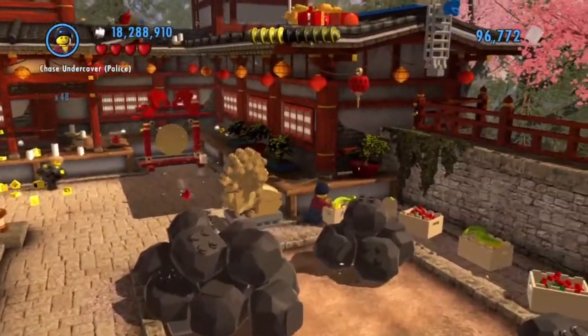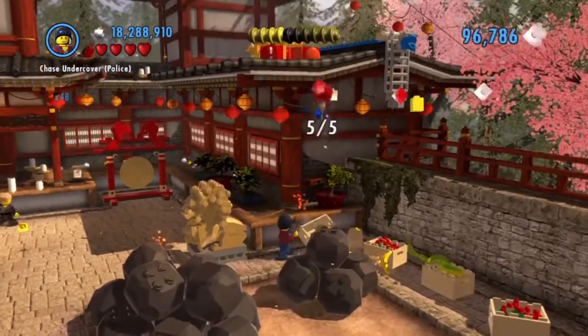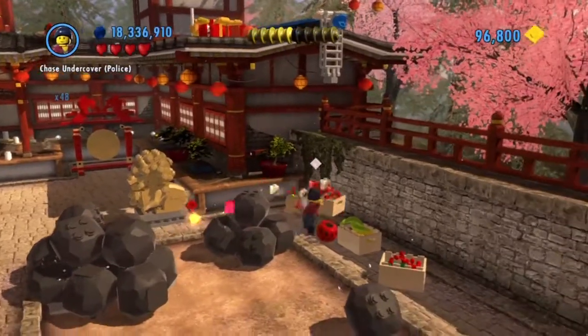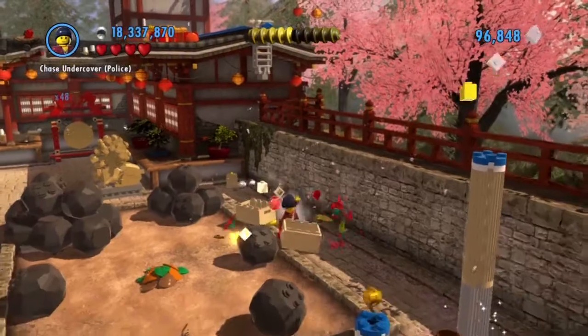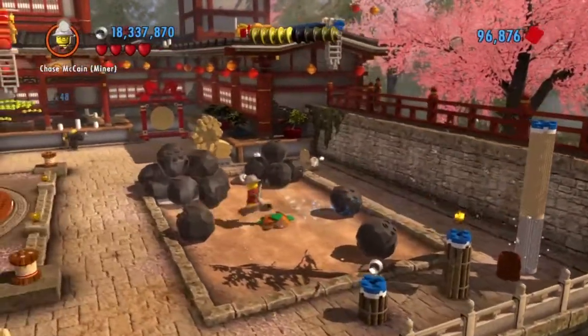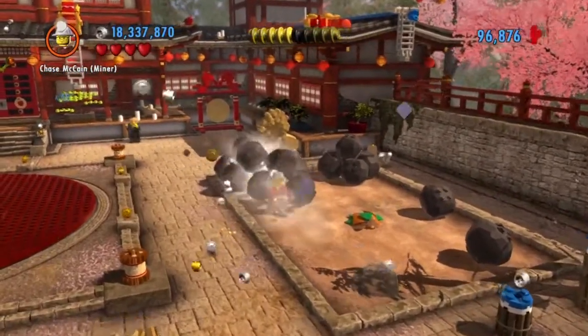You have to break some of these things - there's five of them. One, two, three, four, and five should be right here. So that's one. Now there's all these boulders, so let's get the miner to break some of these.